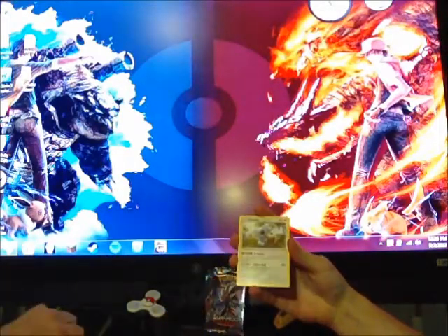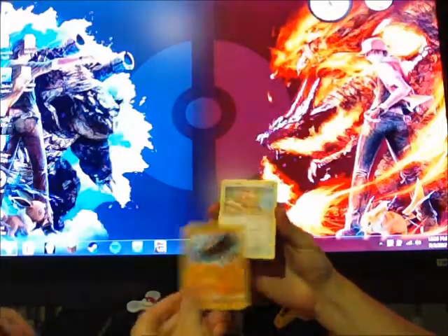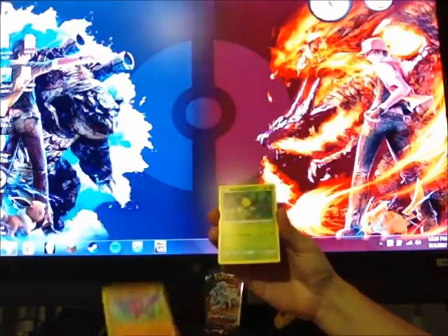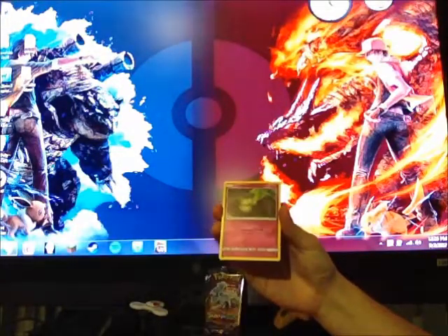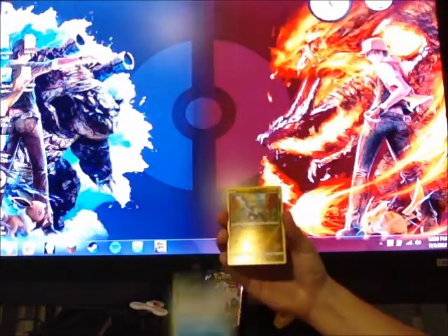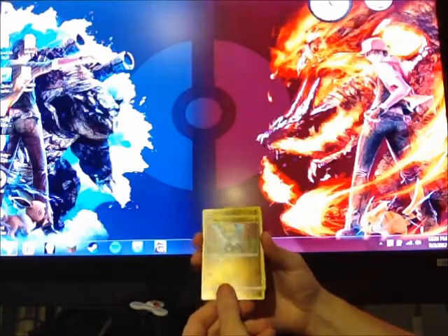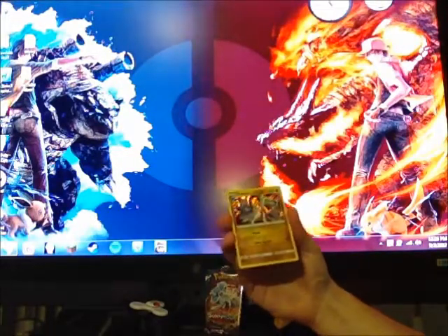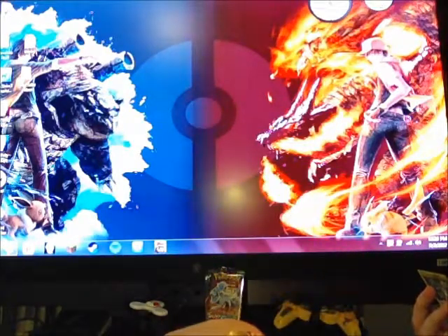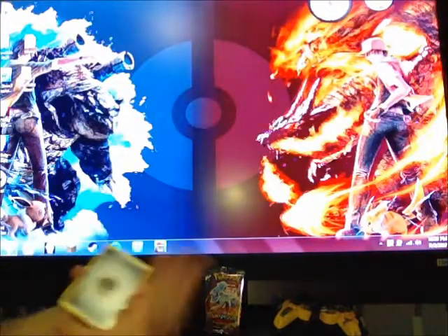Then we go to a Slowbro, Komala, Glyscor, Patrat, Gligar, Bellsprout, Cottonee, Alolan Sandshrew, a reverse common Jangmo-o, and a Drompa Holo Rare with Power Cyclone.